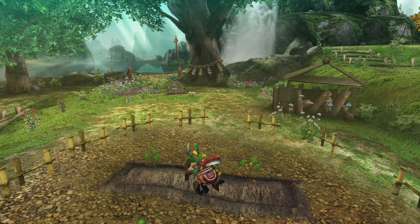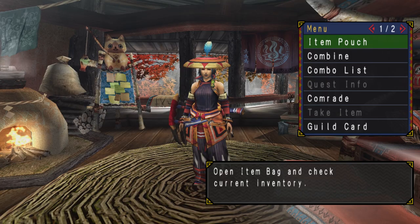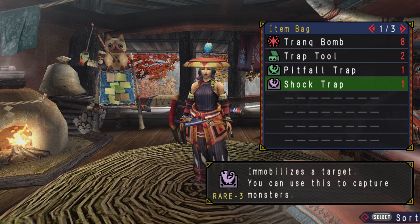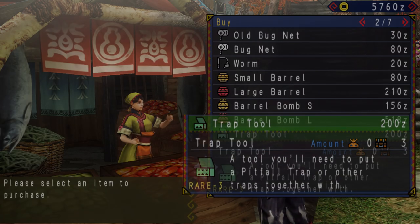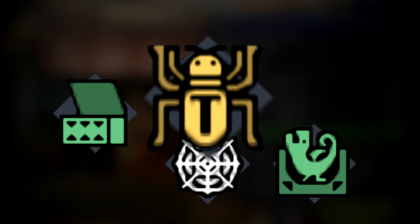Farming in this context means hunting the monster many times to get materials for crafting weapons and armor. First off, we're going to need some specific tools: a trap of some sort and some tranq bombs. There are two trap types in Monster Hunter — a shock trap and a pitfall trap. Both require a trap tool to make, which can be bought from the item shop. You combine the trap tool with a net to make a pitfall trap, or a thunderbug to make a shock trap.